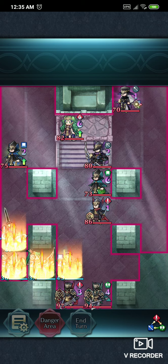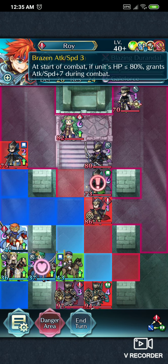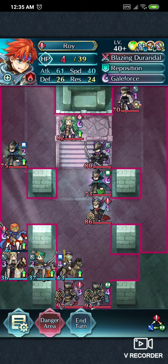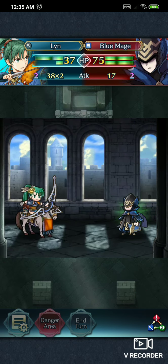And this is key — he now has plus seven speed and plus seven attack. And that's immediately going to be in this. And then Attack Bond 3 — that allows you to defeat the Blue Mage right here.